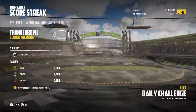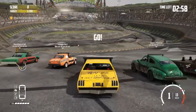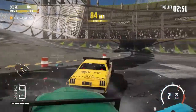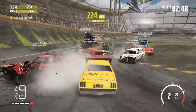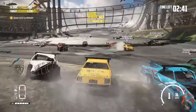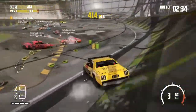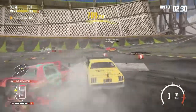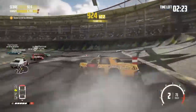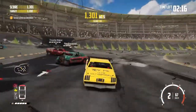Challenge three is a score streak at the Thunder Bowl. Three minutes to get a score of 3,200 to start with for the bronze trophy — but of course we're going to be trying to get the gold. I think I'm on some incredible run with the score streaks at the moment. I've had a really good run of getting gold trophies — three in a row where I've managed to get the points I need for gold with only about five to fifteen seconds left. It would be even nicer if we could get the gold trophy a little bit earlier.